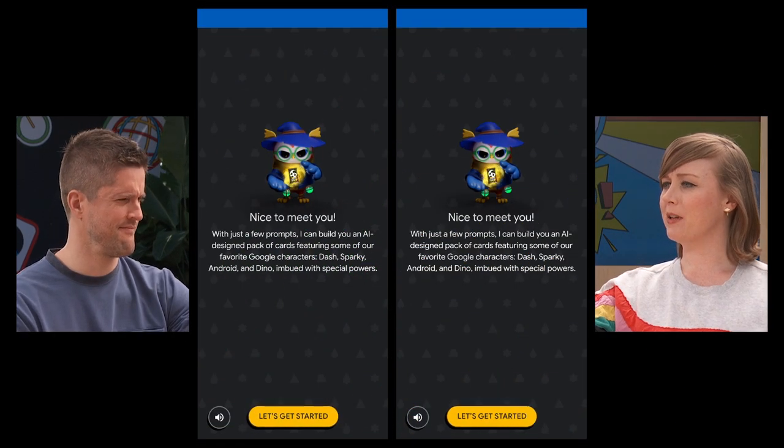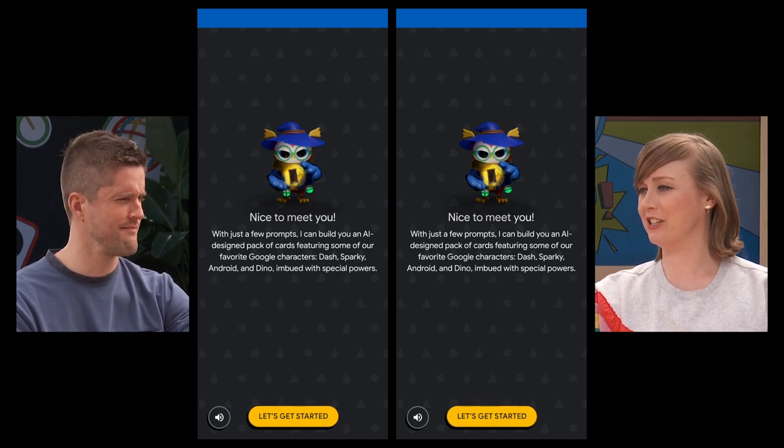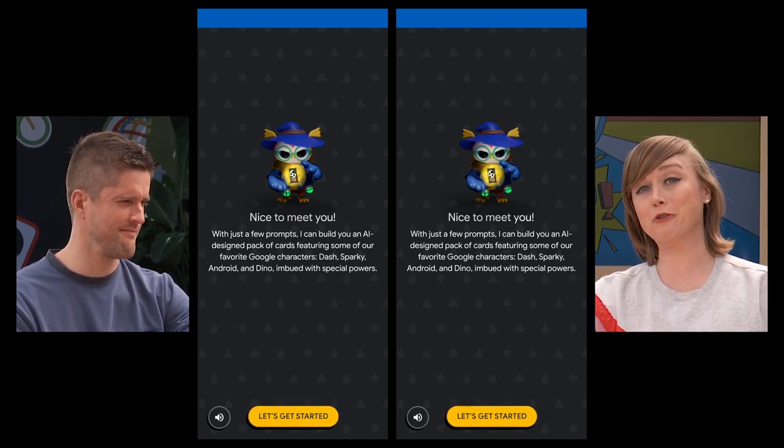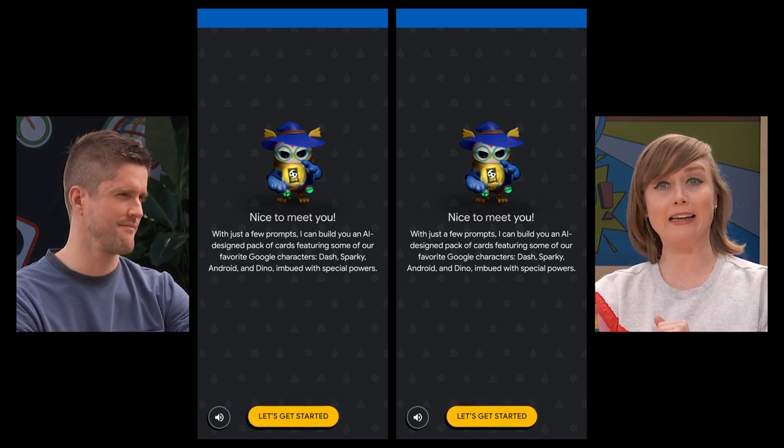First we're going to build an AI-designed pack of cards featuring some of our beloved Google characters — Dash, Sparky, Android, and Dino. Then we're going to assign them special powers and see what we get.